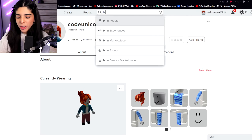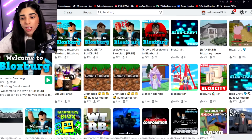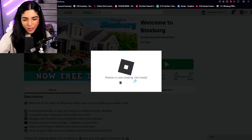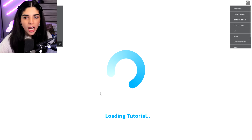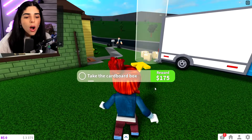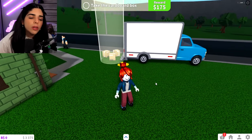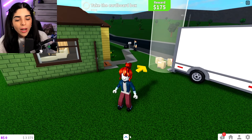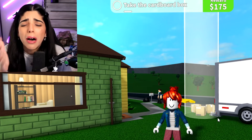I thought it would be fun to go ahead and join on co-unicorn 78 — so this is one of y'all's accounts. We have 15 Robux, we're so rich. I thought it'd be funny to use my couch car and drive it around. Oh no, I didn't do the tutorial. You guys do have to do the tutorial because I refuse to do it — it's so long, I hate it. We're going to our next idea.